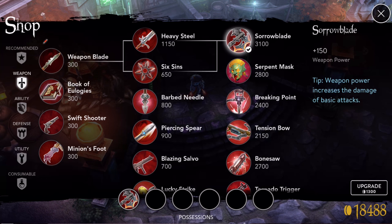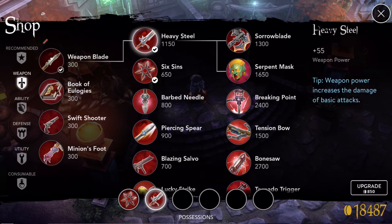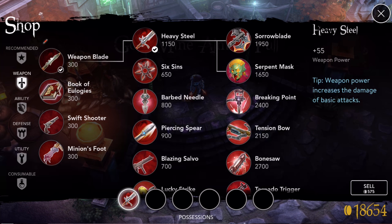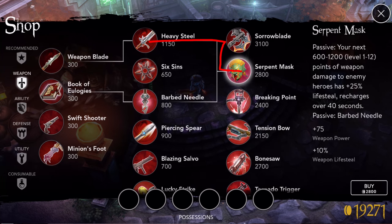When you get that 1300 gold, go ahead and buy Sorrow Blade and it will combine both of those into one slot. The advantage should be obvious: during the time you're upgrading, you have the weapon power from Six Sins and from Heavy Steel for any fights happening and the farming you're doing. You have that much more weapon power than if you'd just bought Heavy Steel and waited. It's definitely advantageous to do all your upgrades this way, and everything has two paths to it — Serpent's Mask is the same thing.